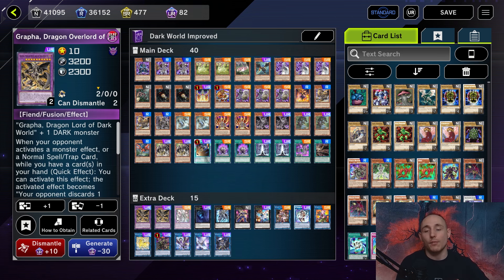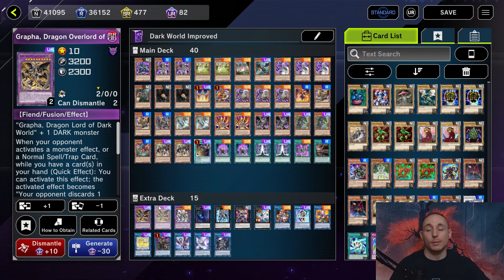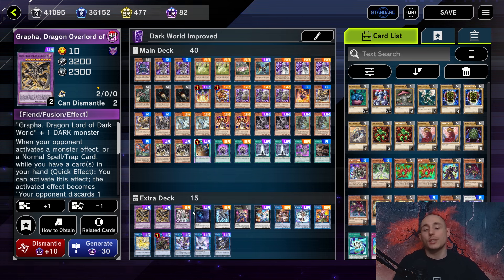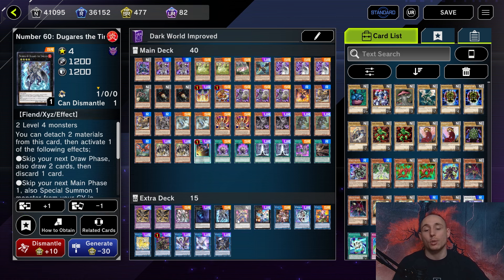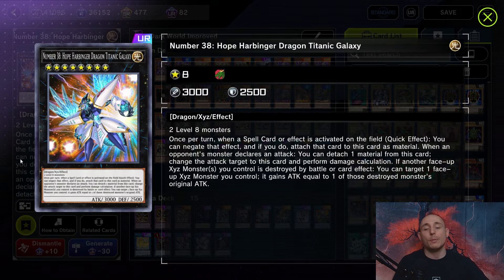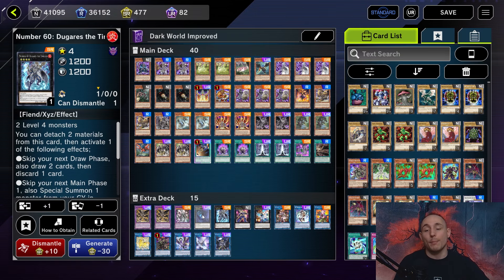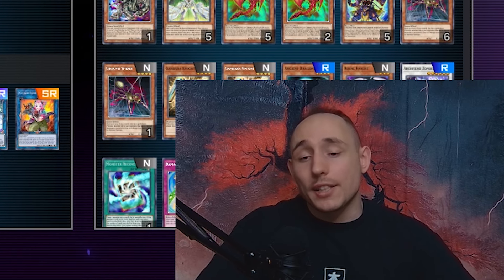As for the extra deck, the Dark World monsters are Grapha Dragon Overworld of Dark World and Colorless Chaos King of Dark World - we already discussed that card, it destroys everything your opponent controls and OTKs most of the time. Grapha is a really good negate and I play two copies. As for the Xyz monsters: one Abyss Dweller, one Dugares, one Coach King, and one Hawk Harbinger. Hawk Harbinger is particularly amazing going first to get an additional negate. Coach King lets you draw up to three cards - an amazing effect to continue extending. Dugares lets you draw cards and discard something to get things going.